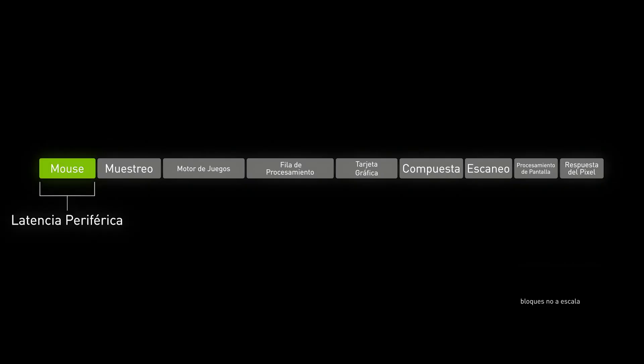The first component of latency is going to be your input latency or peripheral latency — typically your mouse and keyboard. The second component is your input sampling: the computer receiving inputs from your input devices and sending them to the game for processing, for things like input and position. After that comes the game engine itself — the game latency — which covers things like visual effects, audio, local simulations, and visibility.